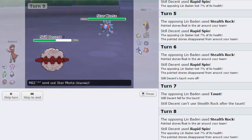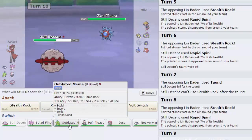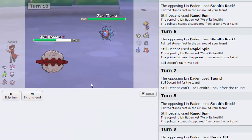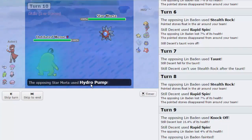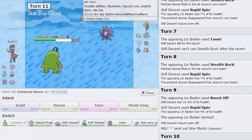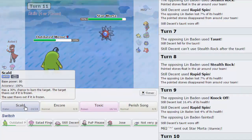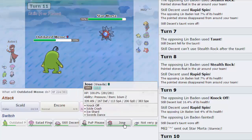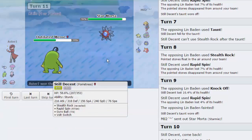We have a hard wall to his Sharpedo. Starmie comes in - I'm kind of scared of it, so I switch out into Politoed to get up my Rain. That gives him a free Hydro Pump boost though. He's Life Orb Analytic, which means his next attack will do less. I'm expecting Psychic, but I really don't want to switch Weavile in. He might Thunderbolt as well. He actually just forfeits.